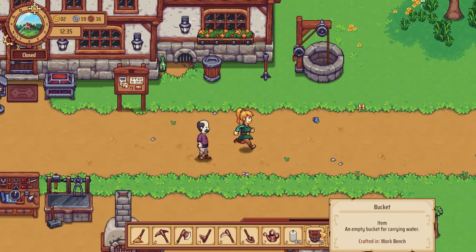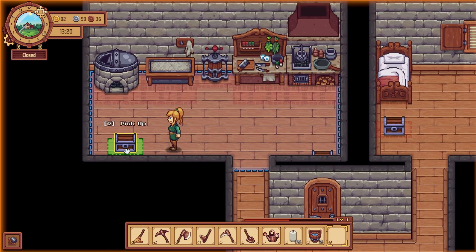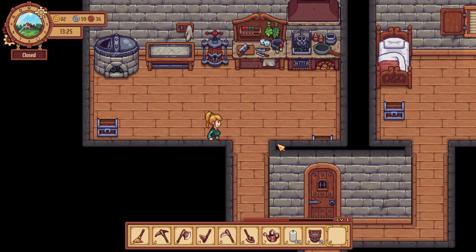Buckets do stack, and you can fill the whole lot in one well trip. Next, craft a chest and place it in your kitchen area. All machines in the kitchen, including your drink making equipment, will pull ingredients from chests so you don't have to lug around every ingredient. Now that that's covered, let's get into the drinks.